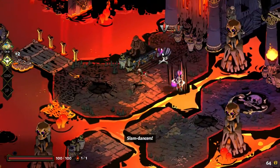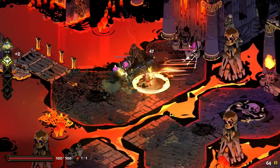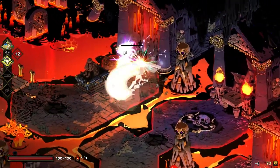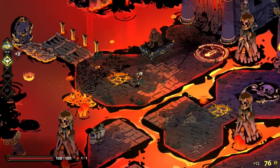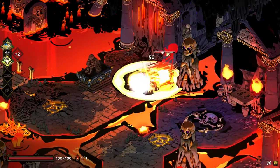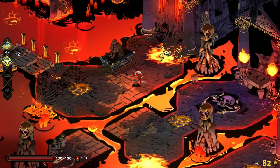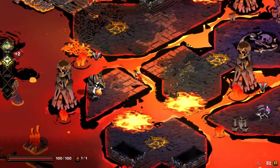Slam dancers — all right. So now things are going to start getting a little bit harder. On the positive side, the lava hurts me but it also hurts them too. So if I could keep them stuck over in there and kill them with it, that works.